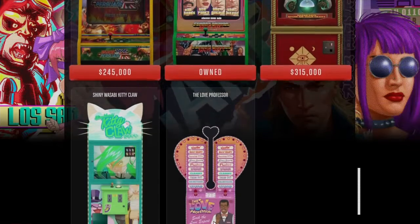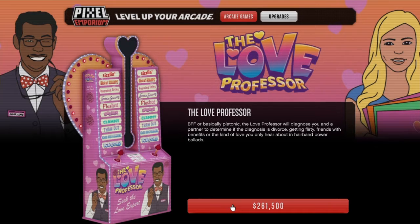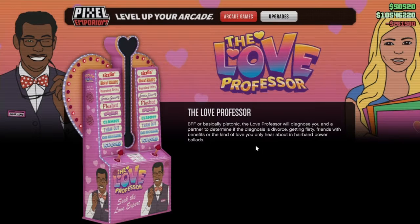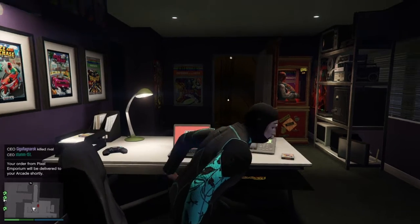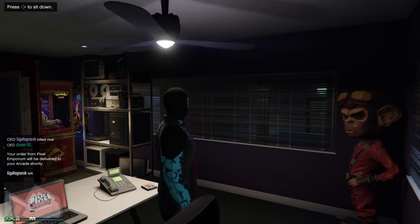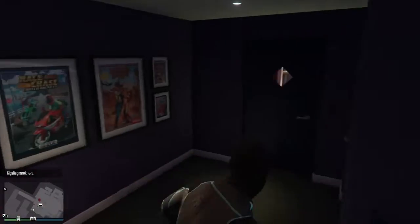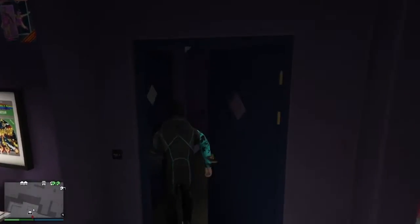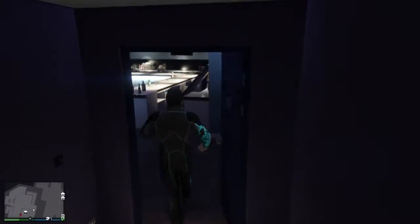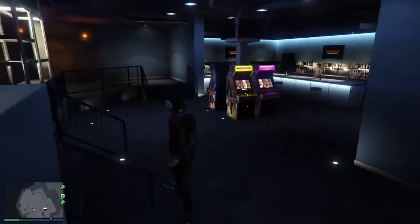I recommend your arcade is beside the bunker because it will be much easier to duplicate and make money. Go to the arcade and buy yourself an arcade — scroll down, go to your computer at your office, and scroll down. You can see this specific arcade — you need to get this one because the other arcades will not work. Buy it for 265.